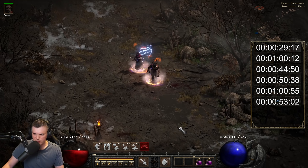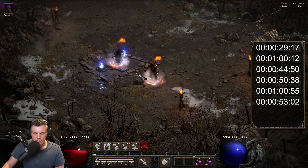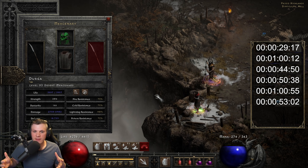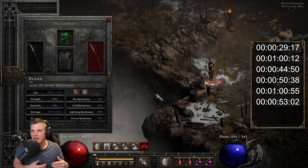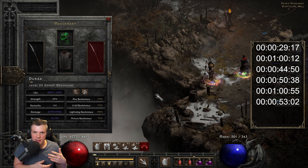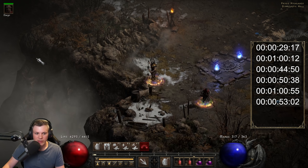Test two: Infinity on Act 2 mercenary. There will be some extra Crushing Blow factored in, and it's hard to completely control for that since the Act 5 mercenary with Last Wish can have up to 70% Crushing Blow. We'll see if the Conviction aura and improved hit chance make a meaningful difference in clear speed.